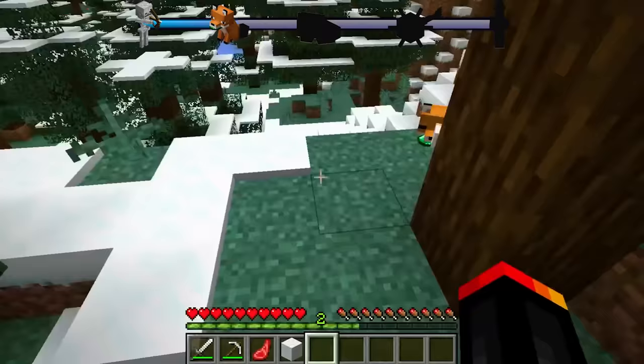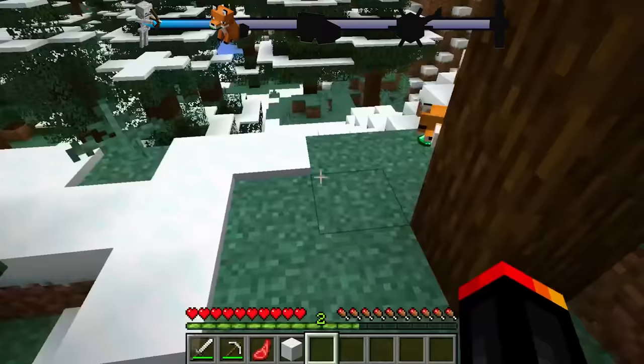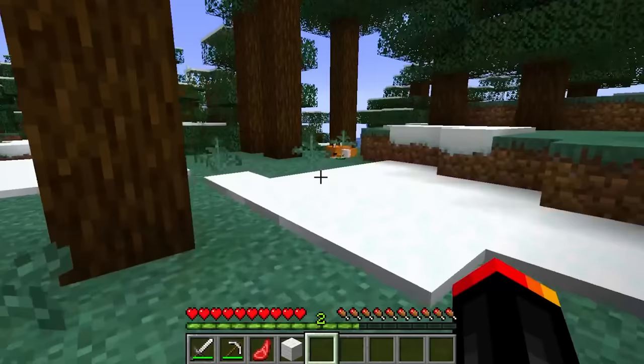Emerald fox. This is literally a villager's dream pet. Unfortunately, he's not made of emeralds, but he carries an emerald in his mouth. I would not recommend waiting and looking for foxes with emeralds in their mouth, because it only has a 1% chance to spawn.